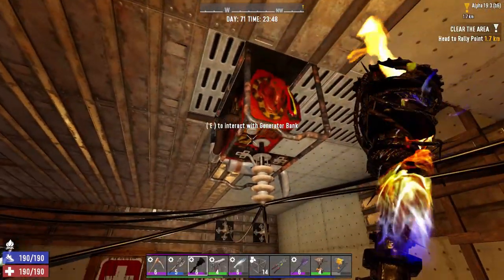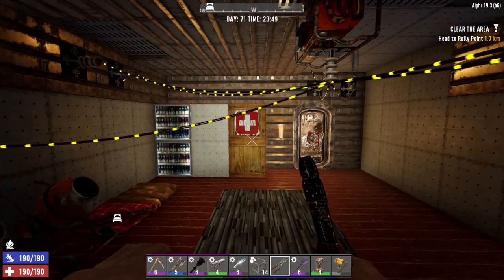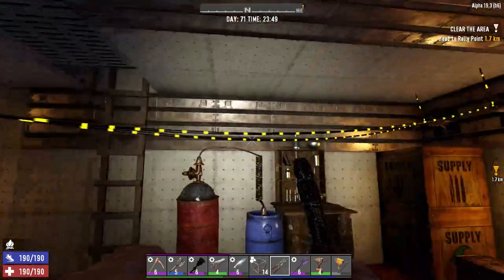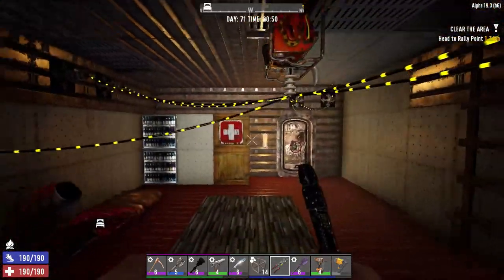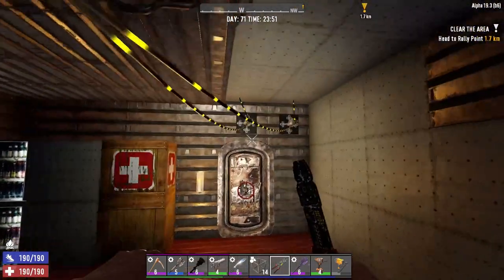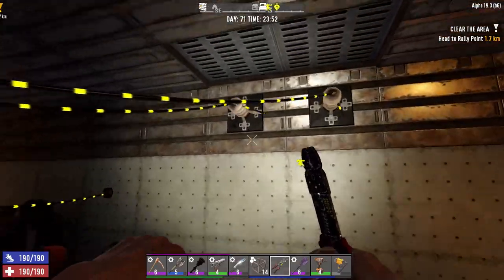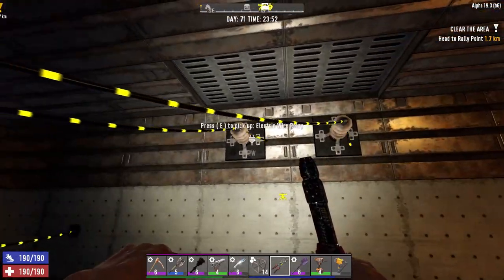Basically what you're going to want is a wiring tool - that is what is in my hand at the moment. What I've basically done here is I've got the generator connecting to some relays, just so that there's no wiring in places that I don't want them to be, and I've got the same thing going here.